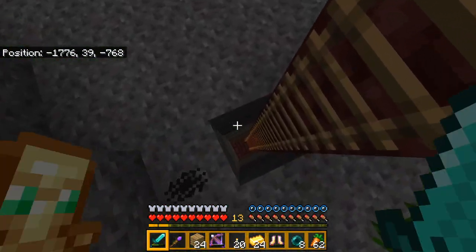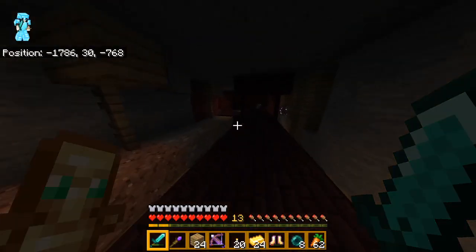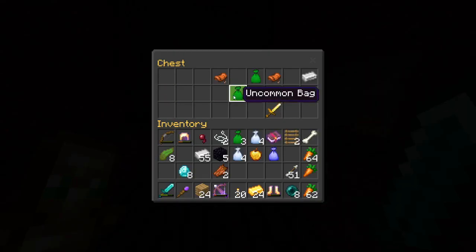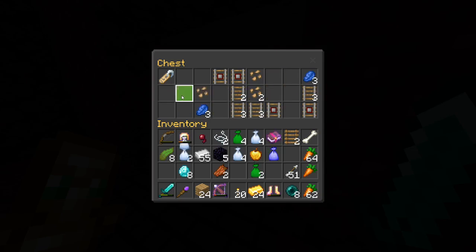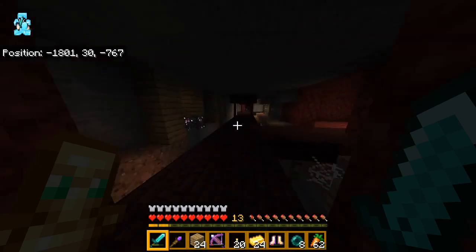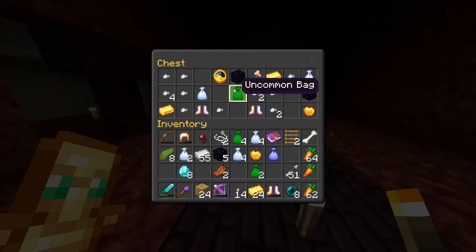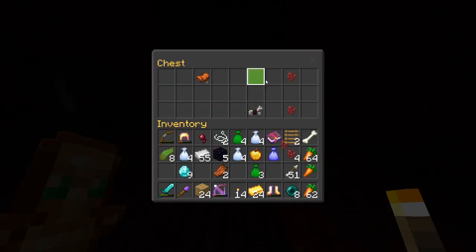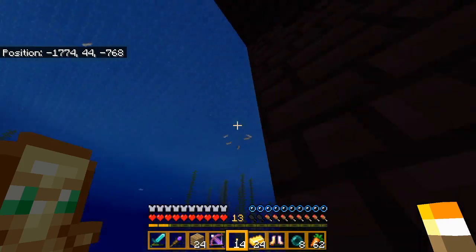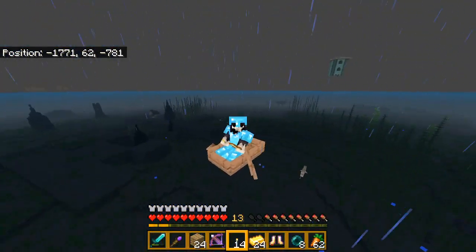This structure can spawn blazes and magma cubes and stuff, so we'll have to be careful. Let's break this chest - oh, we don't have a pickaxe. Over here we got a loot chest with obsidian - that's what we needed for the portal. There's not really much else except for blaze rods from blazes, but nothing wants to spawn. There's another loot chest this way - a diamond and some nether wart, I'll actually take that. I hope you guys enjoyed this episode - I'll see you guys in the next episode back at the village, because I do not want to take the boat ride back on video. See you guys next episode, bye!